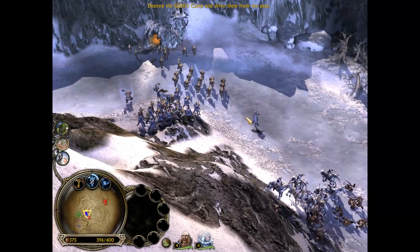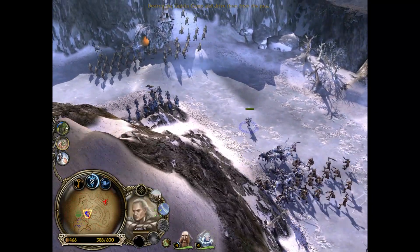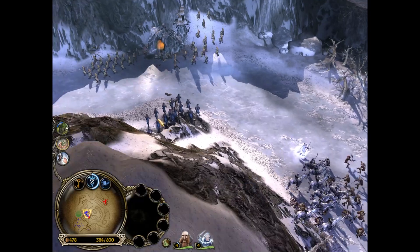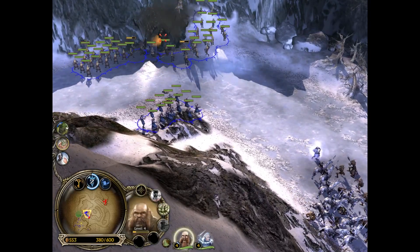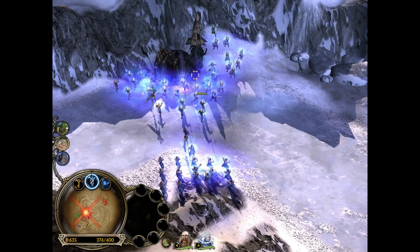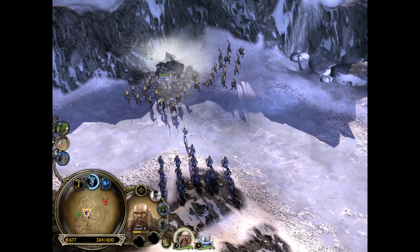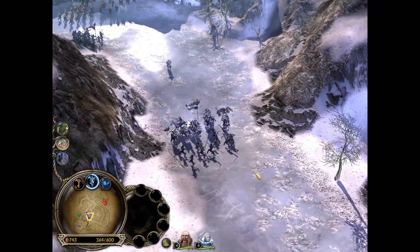We're going to quickly destroy all of these guys. We're going to make it so Gloin can use his ability whenever he wants. Gloin's going to use his new Earthshaker ability, which is going to completely destroy that goblin hole. Which is really good.